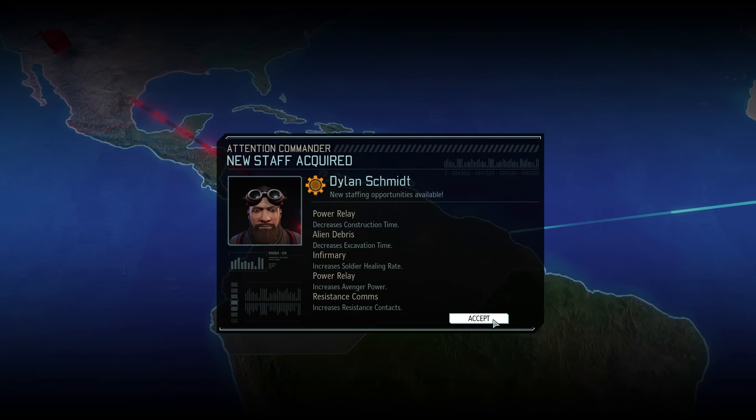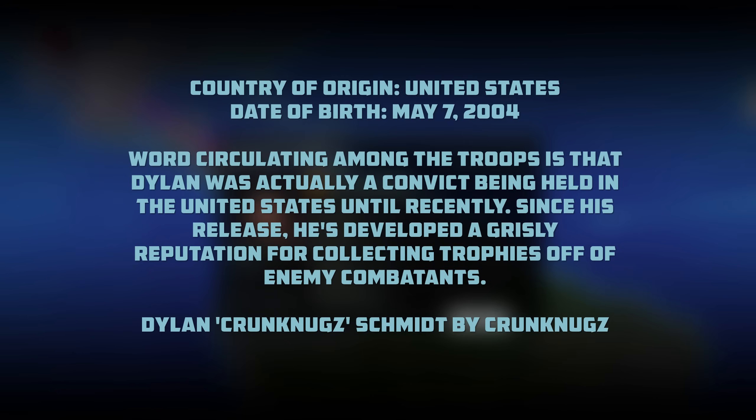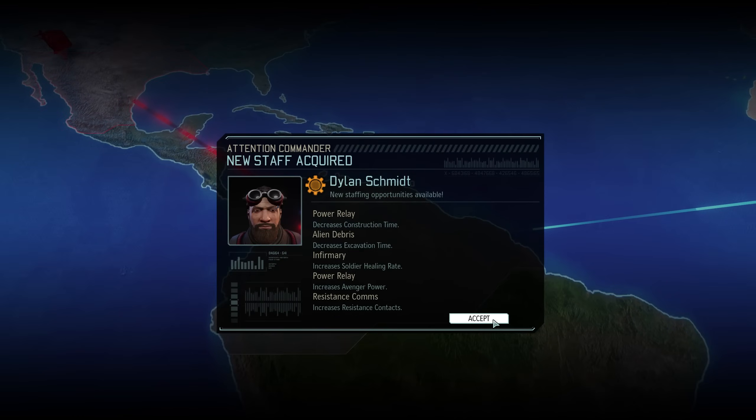The character we want to focus on right now is Dr. Dylan Schmidt, nicknamed Crunknux — submitted by a lovely Patreon supporter with the same name. Born in the United States, what's circulating among the troops is that Dylan was actually a convict held in the US until recently. Since his release, he's developed a grisly reputation for collecting trophies off enemy combatants. Down in engineering there won't be much trophy collecting, but considering we're trying to speed up construction and excavation projects, he will likely be a valuable addition.